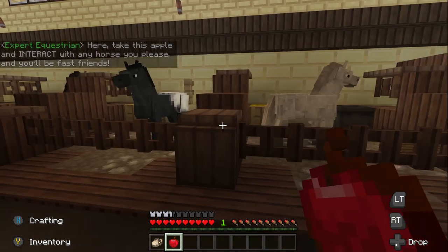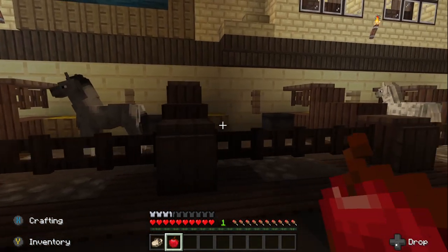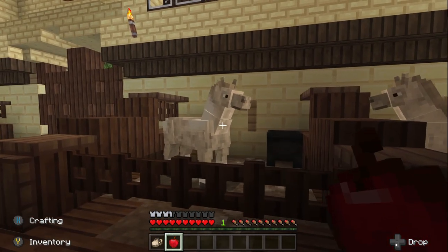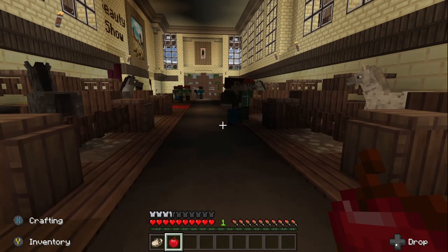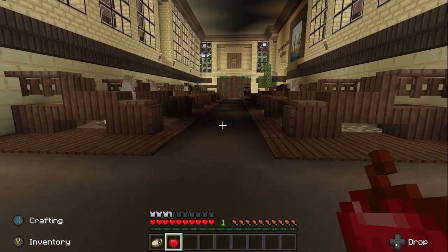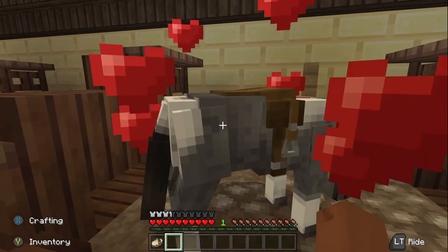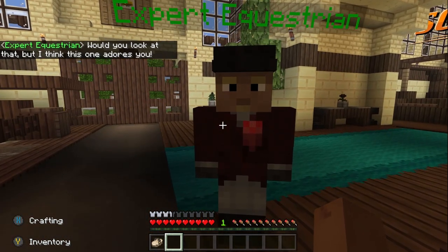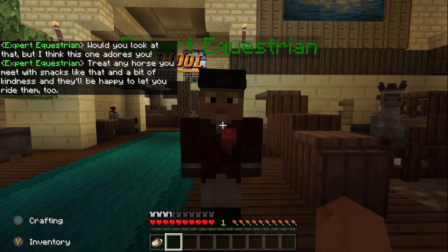Okay, let's see what we got. They've got custom horse textures — these are not vanilla, that's cool. Let's go with this guy right here. NPC: 'I think this one adores you. Treat any horse you meet with snacks like that and a bit of kindness and they'll be happy to let you ride them too.'